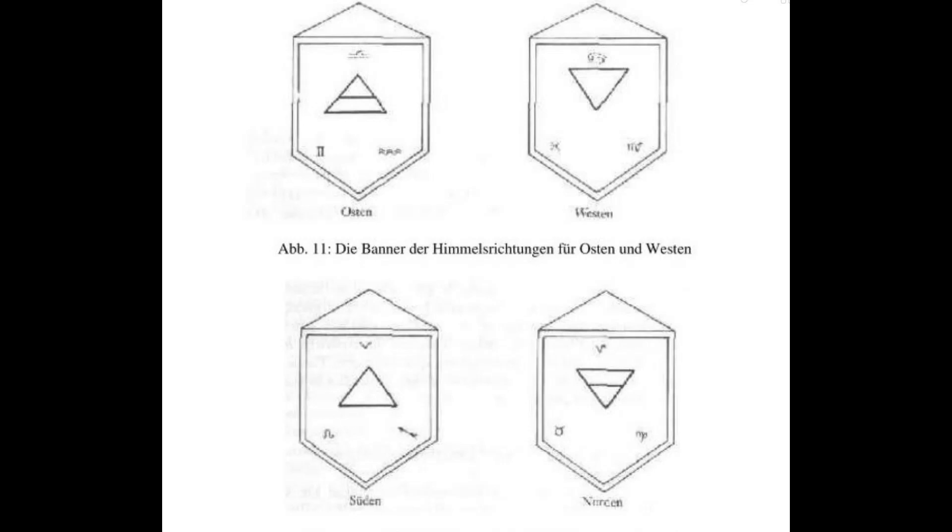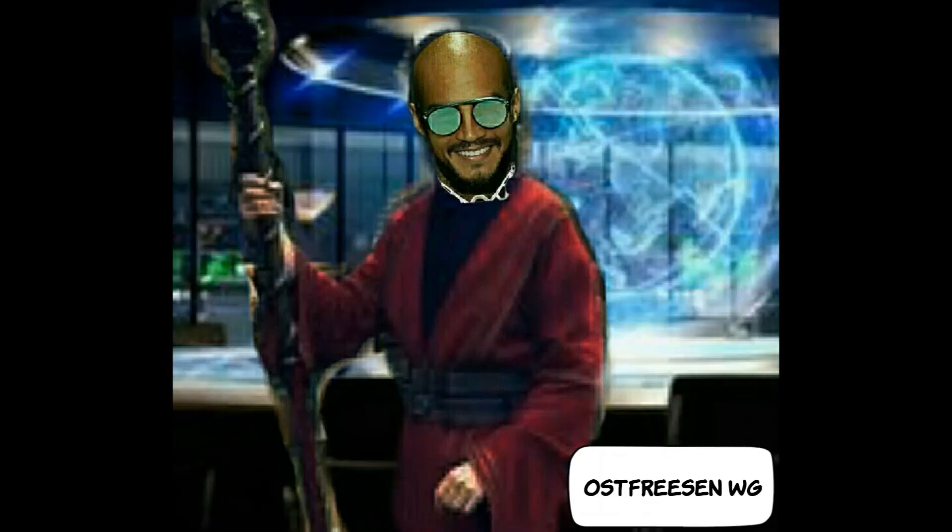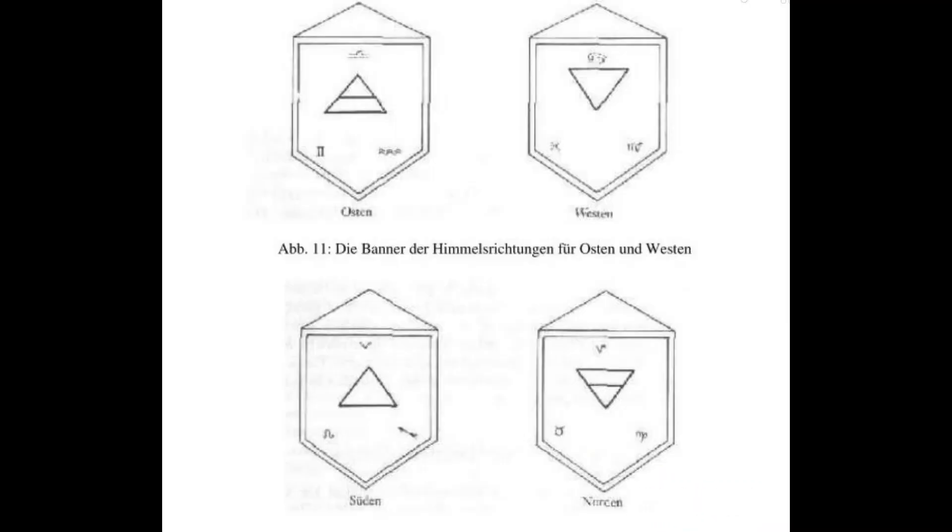Der Banner sollte dem Ritualraum oder Tempel angepasst sein. Ein großer Raum braucht größere Banner, ein kleiner Raum kleinere Banner. Auf der Zeichnung im Hintergrund soll das obere Dreieck die Schnur sein, an dem der Banner aufgehangen ist.